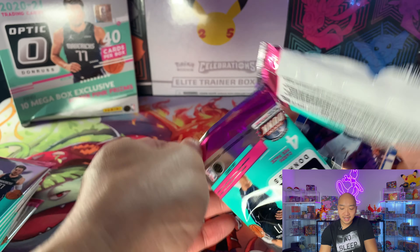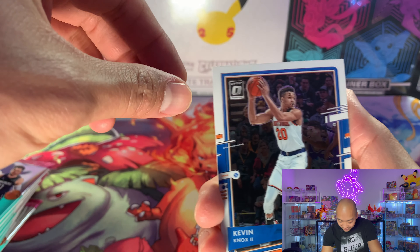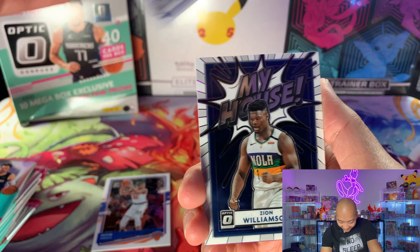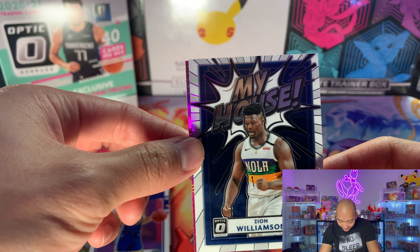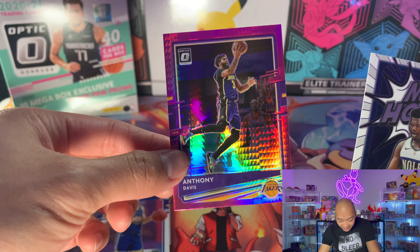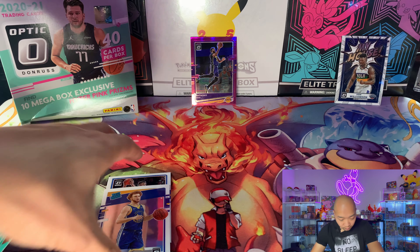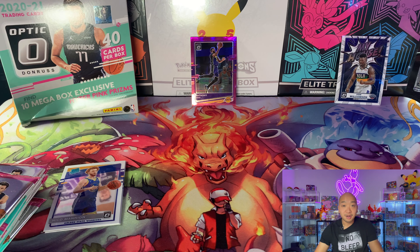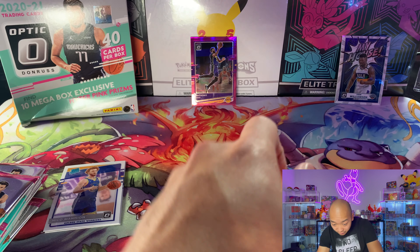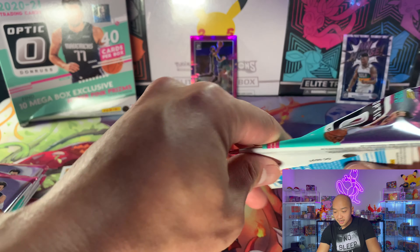I don't know any card tricks so we're just gonna go and see what we get. Alright, we got Kevin Knox, Nico Manion, Zion Williamson — my house! And on the back we got a hyper pink. Anthony Davis, okay okay. Nice thing about Optics — they do look pretty cool, really flashy, really good looking. Love that 'my house' look with Zion on there.